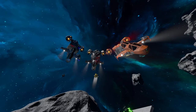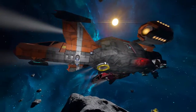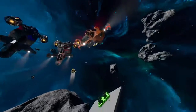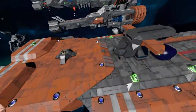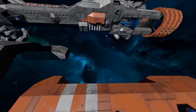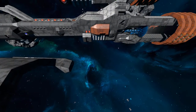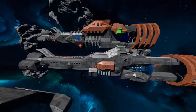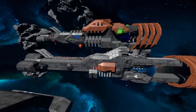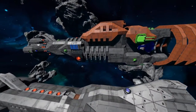Good day everyone and welcome to a special edition of Space Engineers. Today we're going to go over some things I've made. First you saw the Cutlass, then the Bengal class cruiser, then the Liberty Cruiser which turned out to be a dreadnought or destroyer — it wasn't big enough. Now I bring you the chonky girl, the Liberty Cruiser cruiser.